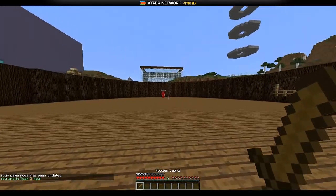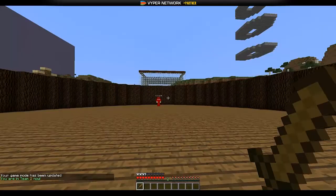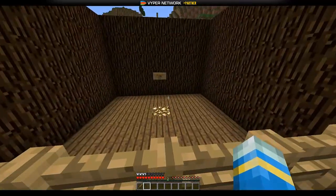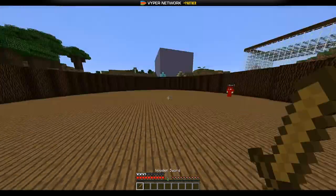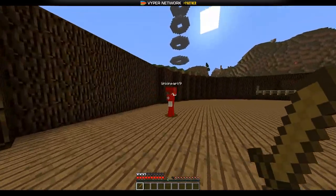If we both right-click and join, the sign has actually changed — that's good! We get put into the arena and get colored armor depending on what team you're on. You can see the sign from here; it says two out of six and it's in red meaning it's in-game, which is really nice. Dynamic signs are really good!